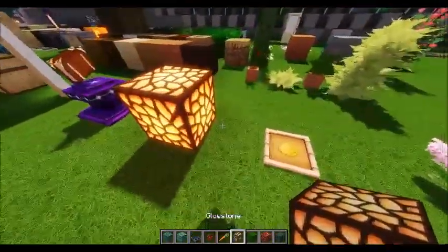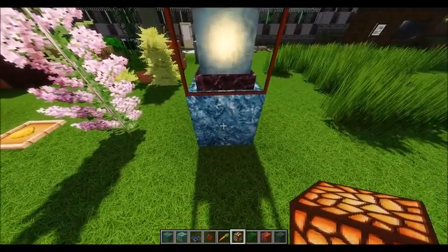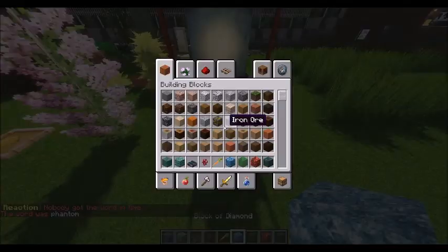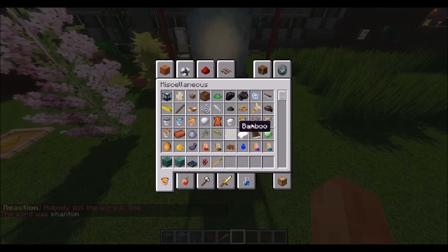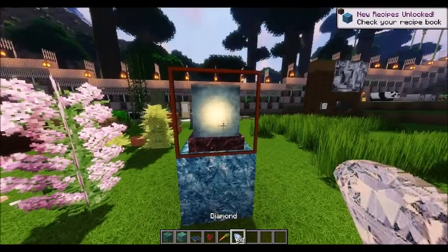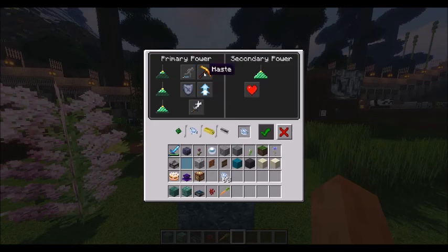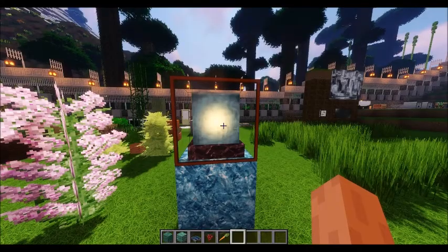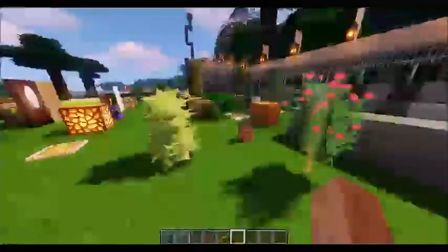We've got the glowstone here, glowstone dust, the lilac, the beacon, and the diamond block. I was going to show you what the beacon looked like powered on, but I don't have enough power. It still looks like a beam — nothing crazy changed.